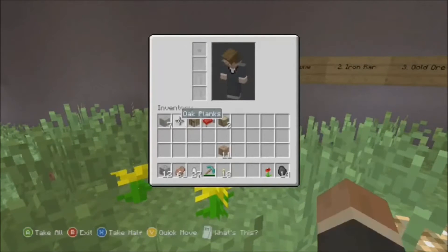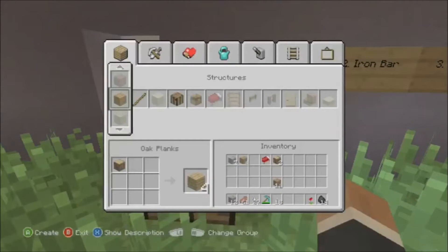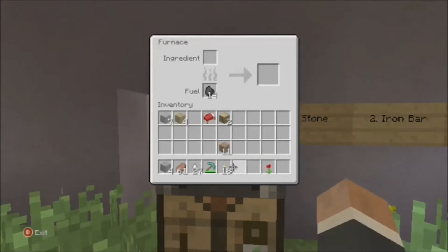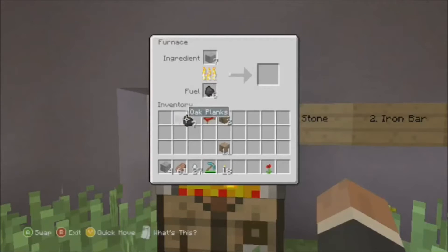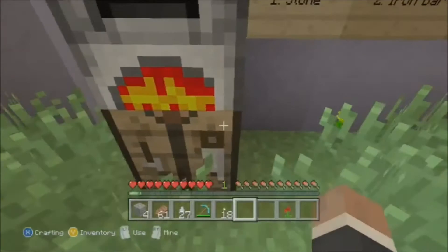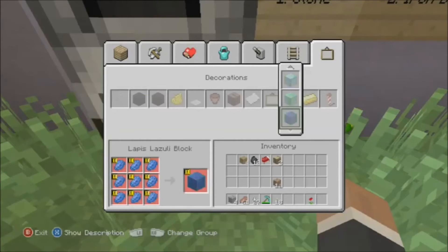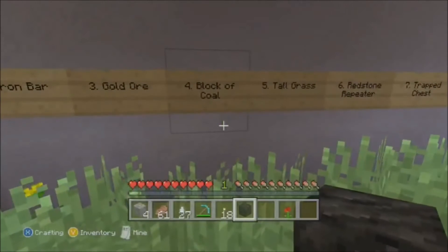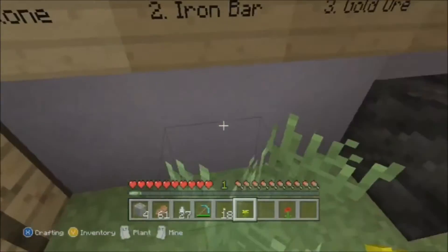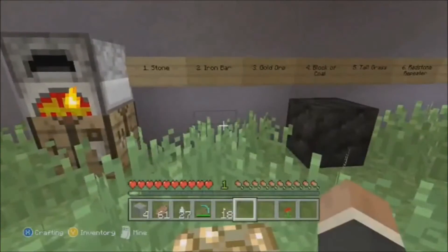We'll put the crafting table down in here. I also need to make a furnace to get some of this stuff melting. I'll smelt the iron. I need to make a block of coal — that should be in the decorations. Now that I have a block of coal, I will place it right there. Got that one done. And we're smelting that iron bar.